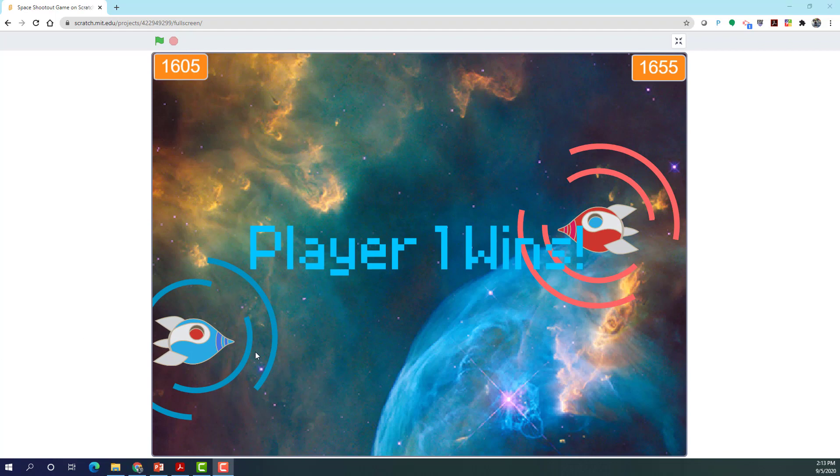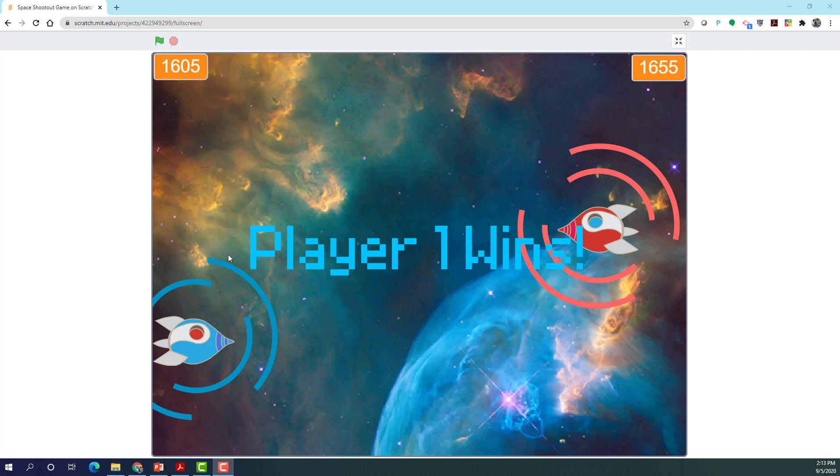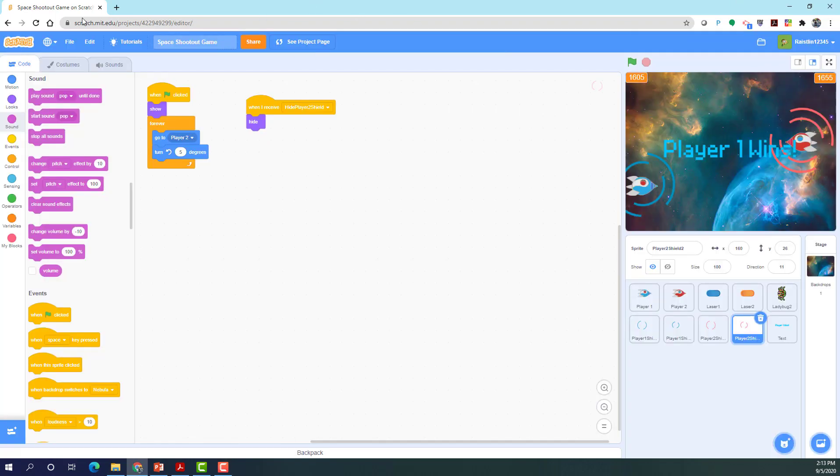If you want to make the game a bit harder, you can make the second shield rotate faster. This game was inspired by the Rock Blaster game, which has been doing really well lately — you can check it out in the description below or from our channel. Without further ado, let's start a new project.